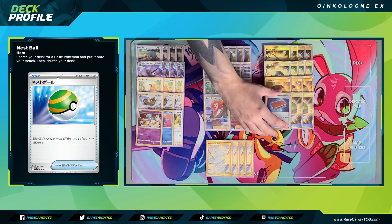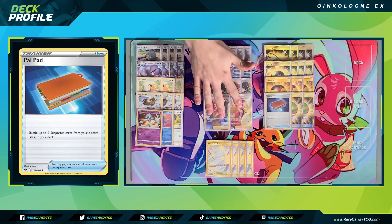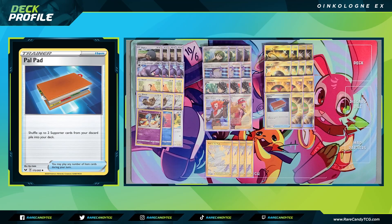We also have a copy of Palpad, like I already mentioned. This gets us two supporters from our discard back into our deck — so in theory this gives us potentially six outs to healing throughout the course of a game, which is actually insane. But it also gives us more outs to cards like Boss's Orders and Serena to help close out a game.